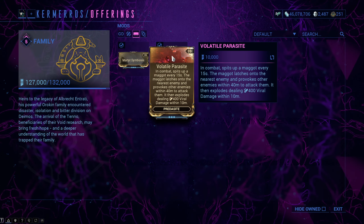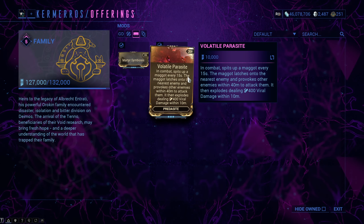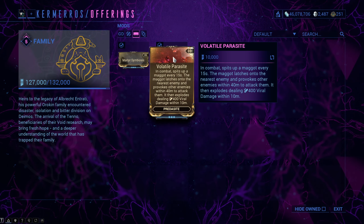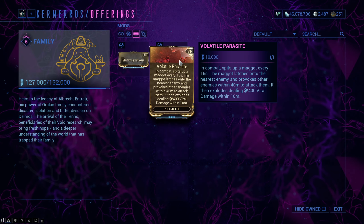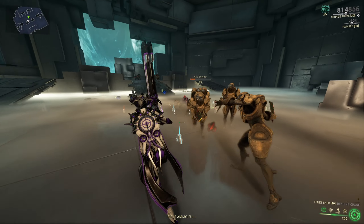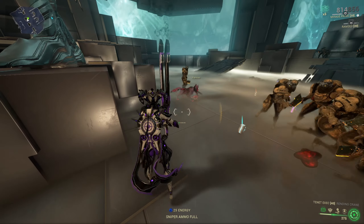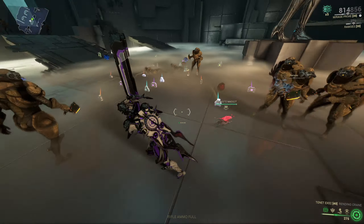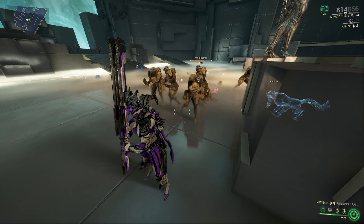The mod is called Volatile Parasite and it is great for crowd control. You can get it from the Sun for 20k Entrati standing. Your Predacite will spit out a maggot every 15 seconds that will latch onto the closest enemy. All other enemies in a 40 meter radius will then attack that enemy with the maggot on it. After some time the maggot will explode and proc viral status effects on all enemies within a 10 meter radius.